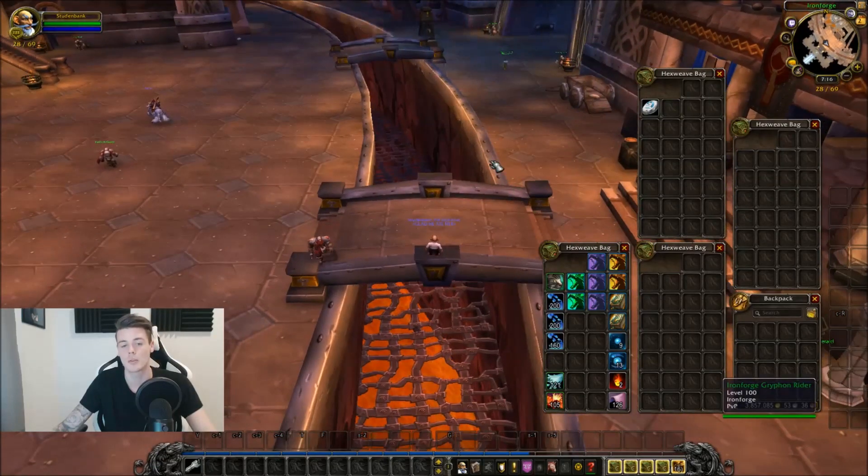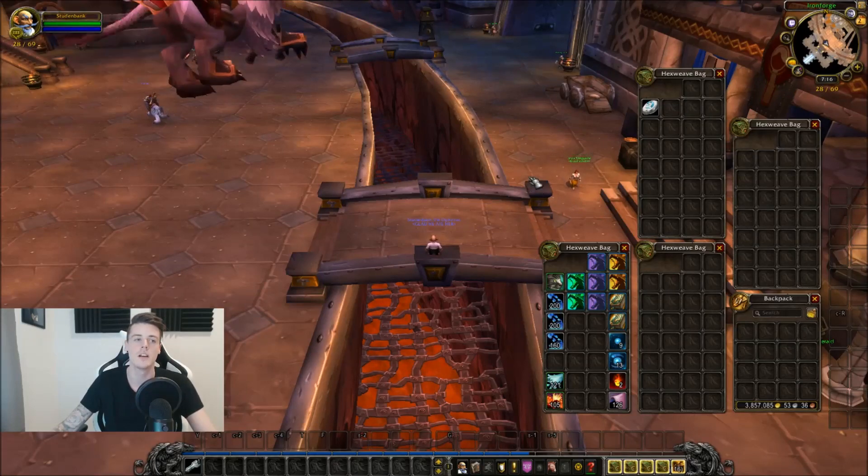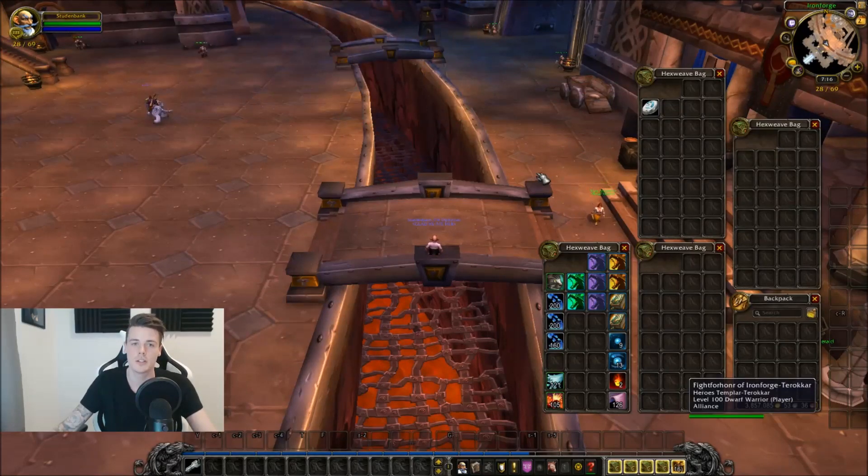Even if you sell them for a low price you can still make decent gold per hour, and they will probably go up in value. So if you farm them now and don't feel it's worth the time gold-per-hour wise, just hold onto them and sell around Legion release — a couple weeks in — because people are going to be focused on other things and not farming Bronze Whelplings, so you might be able to sell them for a higher amount.